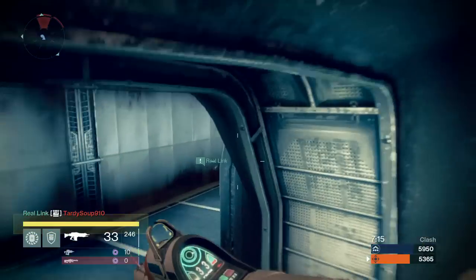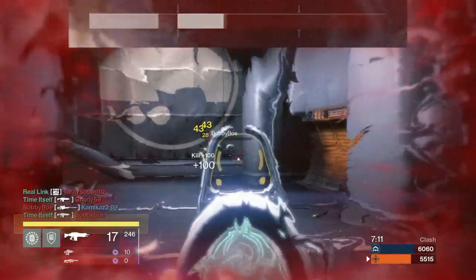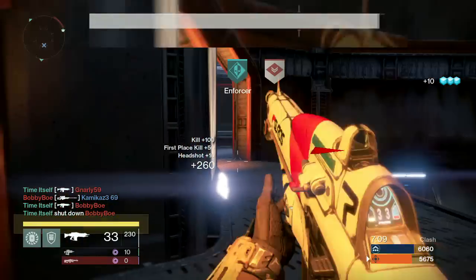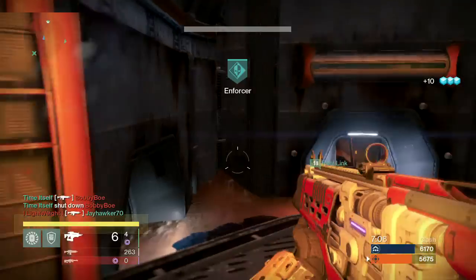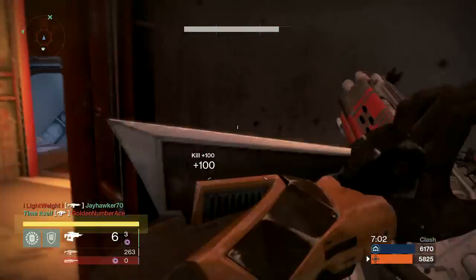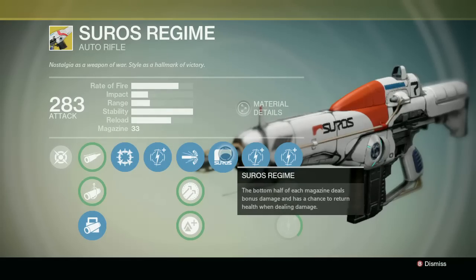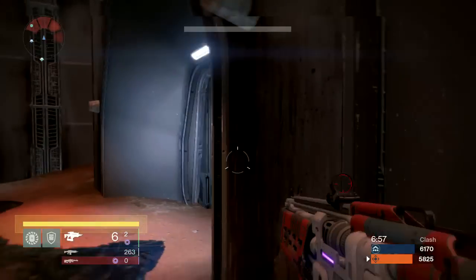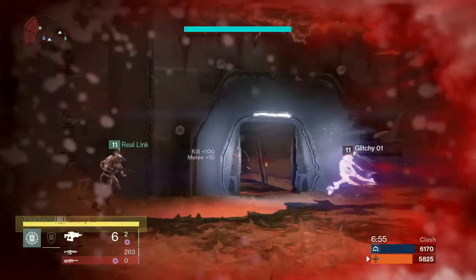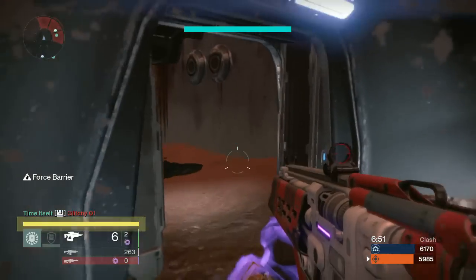The Suros Regime is an exotic auto rifle and a weapon mod that shares its name. What exactly does the weapon upgrade do and is it overpowered? Guardians can choose one of three upgrades in two cases as well as the two standard upgrades. But the confusing one — the Suros Regime upgrade — states the bottom half of each magazine deals bonus damage and has a chance to return health when dealing damage. This is incredibly misleading, as far as I can tell.